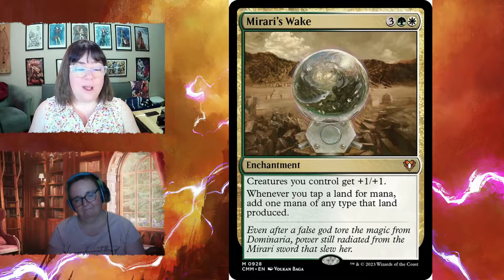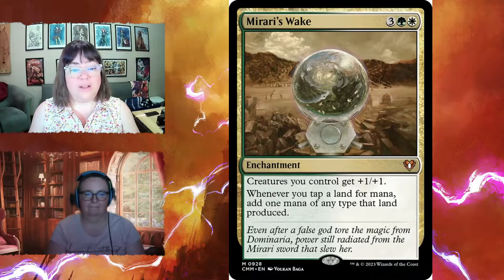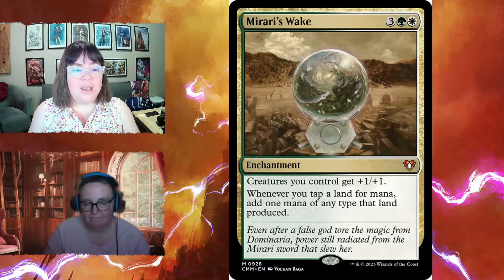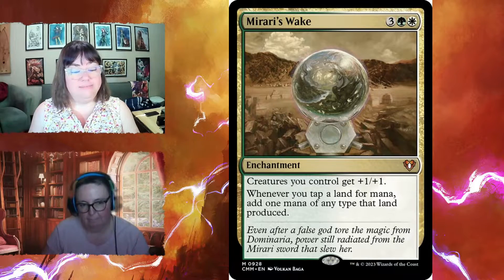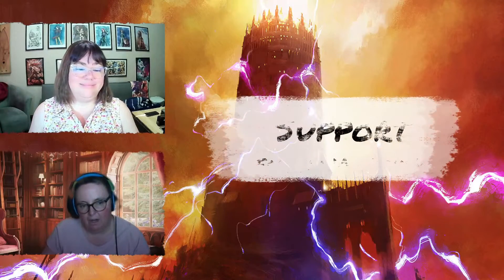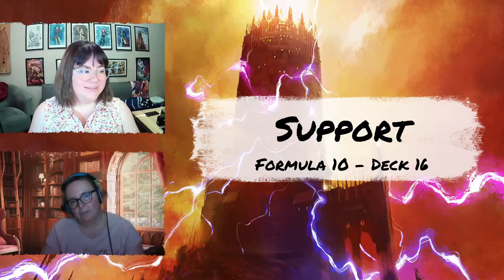Boon of the Spirit Realm for three and two white is an enchantment with constellation — whenever it or another enchantment enters under your control, put a blessing counter on Boon, and creatures you control get plus one plus one for each blessing counter. That is potentially game-changing. Mirari's Wake gives all creatures plus one plus one, and whenever you tap a land for mana you add one extra mana of any type that land produces — essentially doubling your mana production.